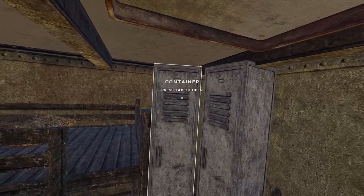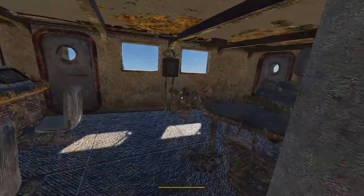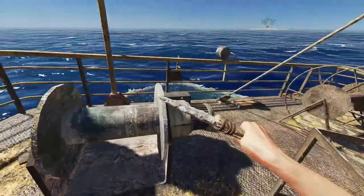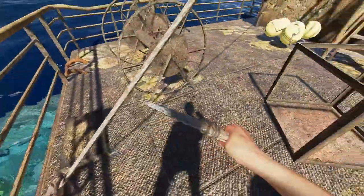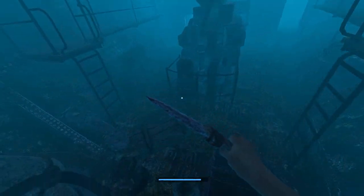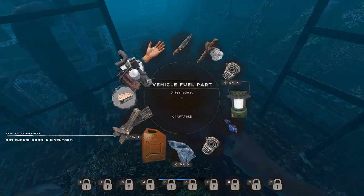I'll take that. I don't really need any of that, but I'll take the cloth. Checking out here — yes, we do have buoy balls. There's more buoy balls down there. That's going to be enough for me to build up my raft. My inventory is full though, so I'm going to have to do a bit of inventory management here.